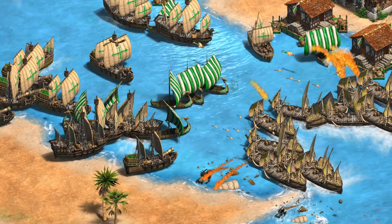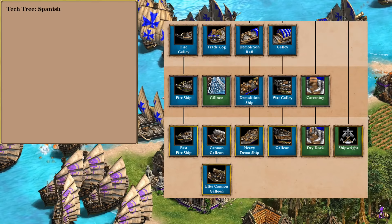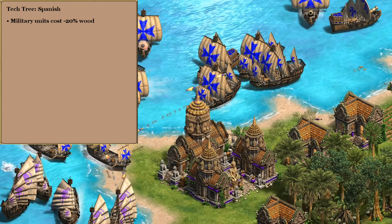Next up, a very common request was for a naval civilization, which I'm going to interpret as something for a map like Islands as opposed to more of a hybrid like Mediterranean where we'd have to think more about balancing naval and land bonuses. For the tech tree we'll go with the Spanish, as they have every naval option plus Bracer — a really important bonus to have. The first bonus we're going to start off with is the Koreans' 20% discount on military units. Unfortunately this doesn't apply to fishing ships, but it does apply to our warships.